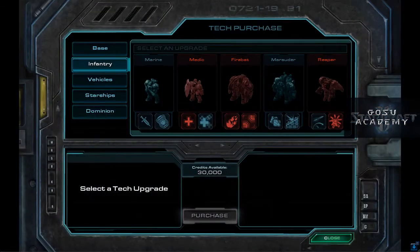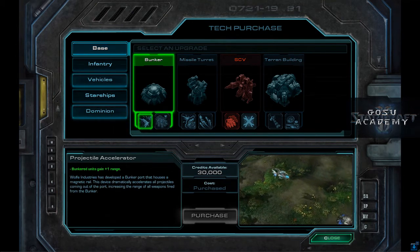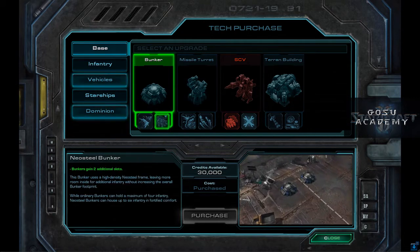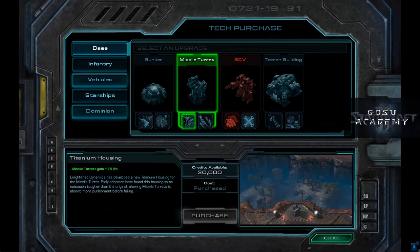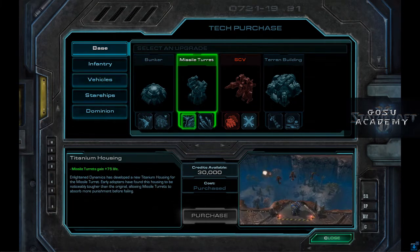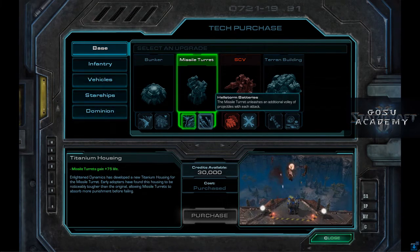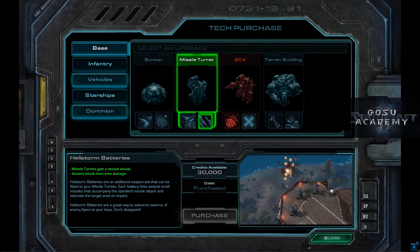Speaking of Armory money — here you can buy as much as you have money for; it's not a choice between this or that. In the base upgrades, I like both bunker upgrades. The Projectile Accelerator gives you some range, whereas the Neosteel Bunker gives you two additional slots so you can put more units in your bunker. The missile turret has a couple of options — you can get both of them: one gives it more life, and one gives it more effectiveness at blasting things.